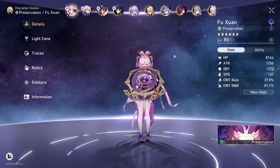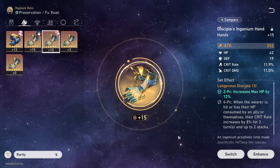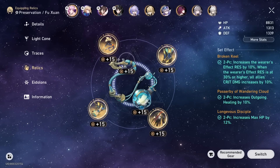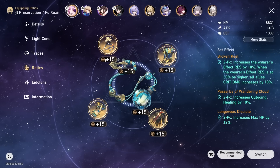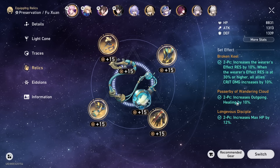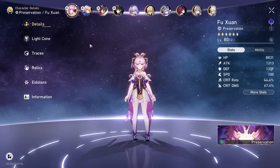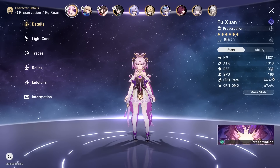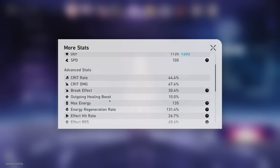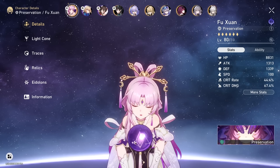But either way, we will try both builds and see what the main differences are. We swapped out the speed boot for an HP one and switched the set around as well — the substats are a bit different, but overall it should still be almost the same. We got a Wandering Cloud set to give the 10% healing, and we are still on ERR rope. For the speed, I've lost 37 speed — quite a chunk there — because we lost the Messenger set and the speed boot. But we did gain 10% outgoing healing boost and about 700 HP.